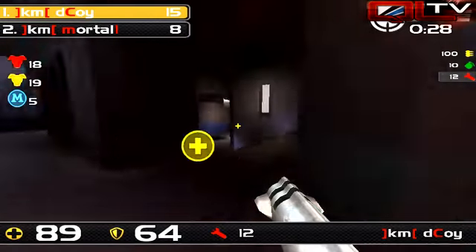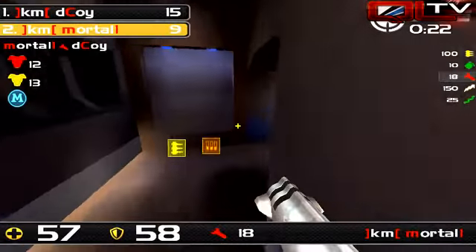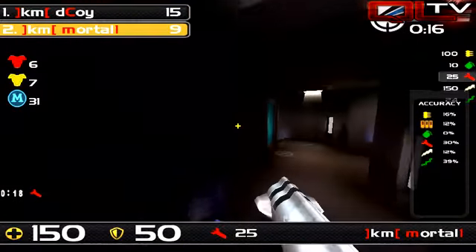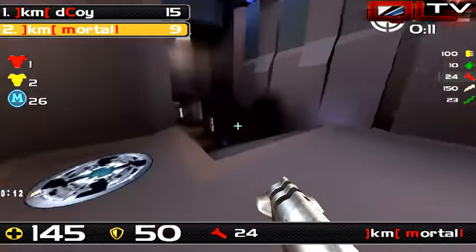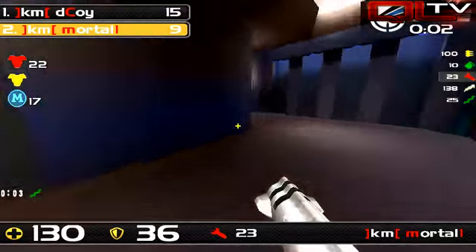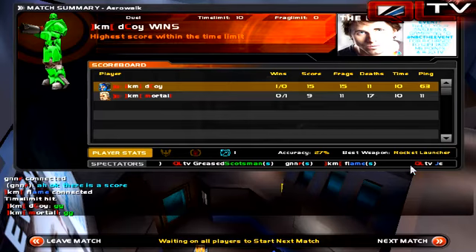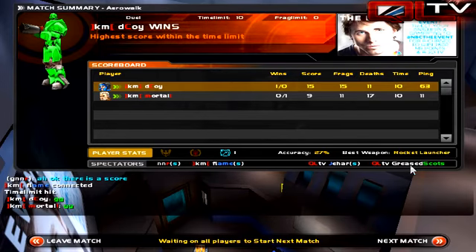Since we might not see this map later on, I just wanted to say: that mega area has a mega, a 25 armor, and a 50 armor. Even if the mega isn't up, when you don't have control, you can easily run that part. You can play this map really slow, especially with the teleporters — which is why it's such a fun map, especially with the green armors. Final score 15 to 9. Decoy edged out Mortal One, even with Mortal's 11 ping.